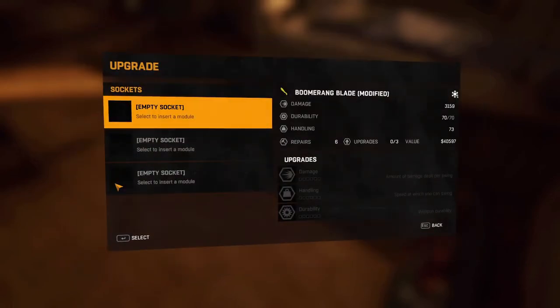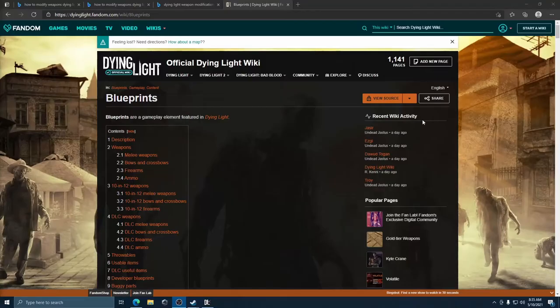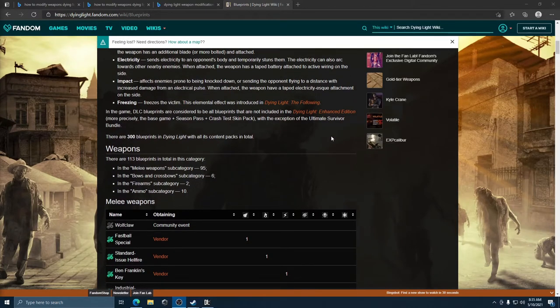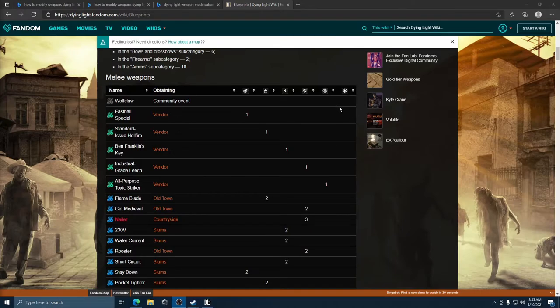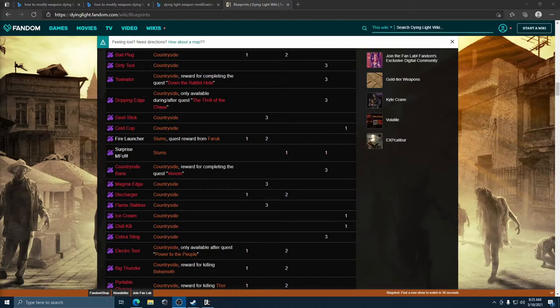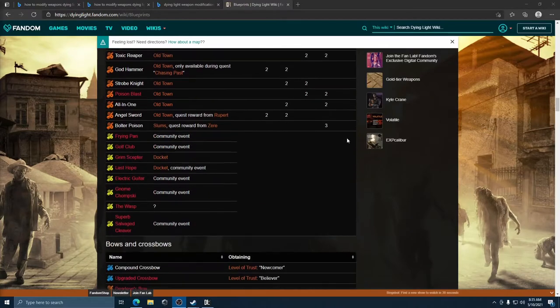There's only three upgrades here, not four, and the durability is 70. As I'm looking at the Dying Light fandom wiki, there are 300 blueprints and none of them show a level three freeze - you can see the freeze column over here on the right. At best there's only a level one. There is no level three.